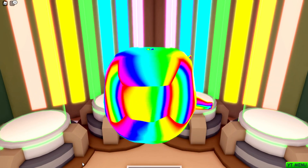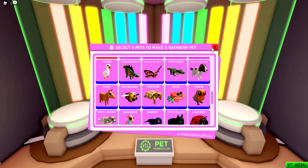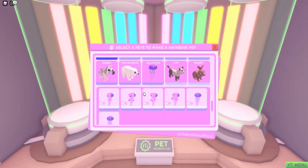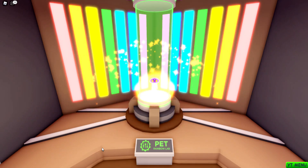We've made our way back to the pet shop and we're heading into the rainbow lab. All you need is four of the same pet to turn them into a rainbow. One, two, three, four — combine these four pets into a rainbow whale!